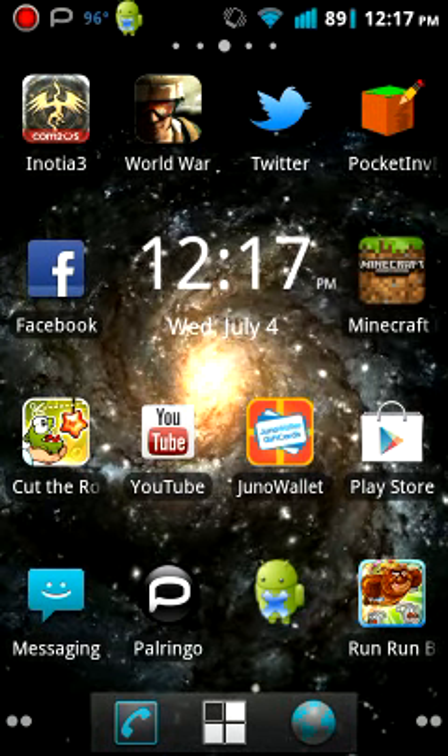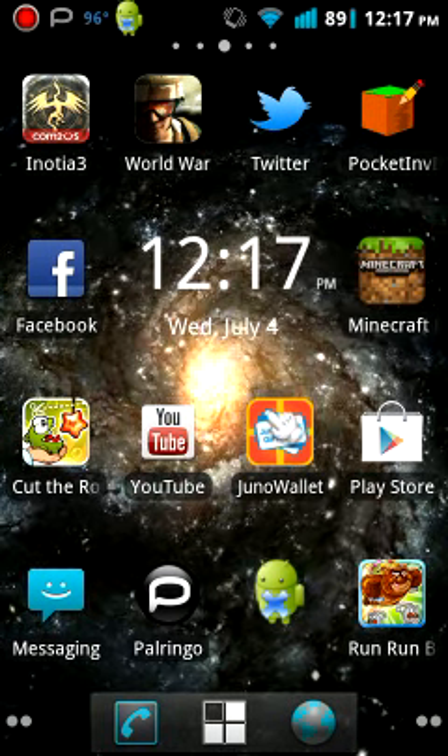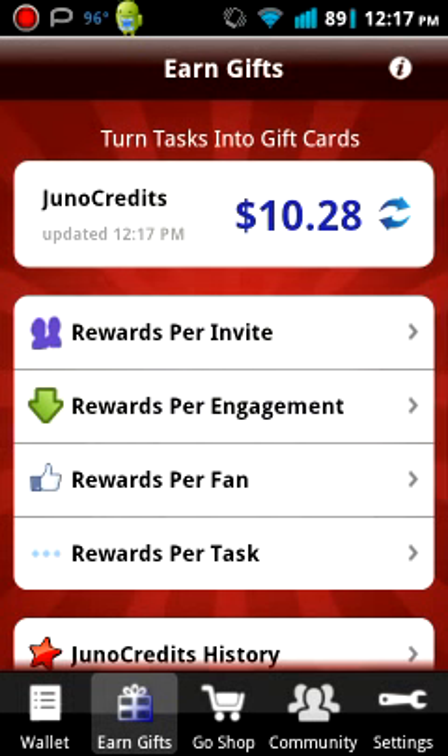All you have to do is get an app on the Play Store called Juno Wallet, which is right here. And if you have iPhone or iOS, just get the app called Bamboo Wallet.